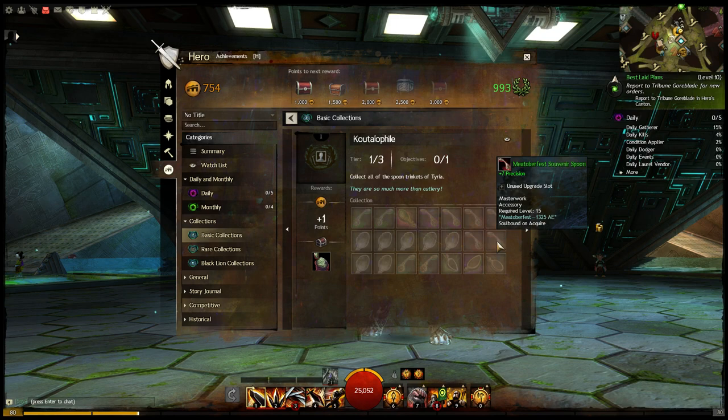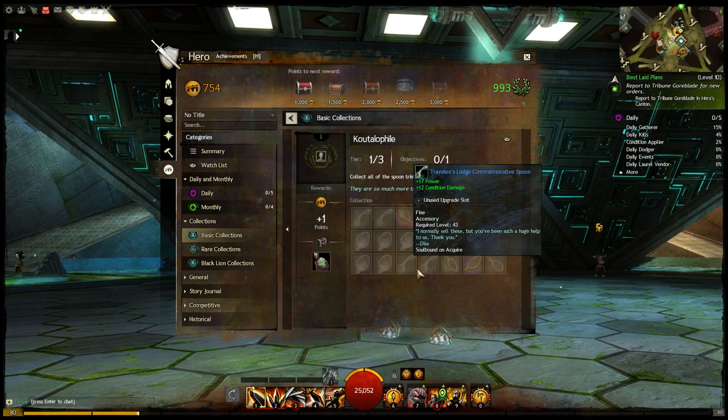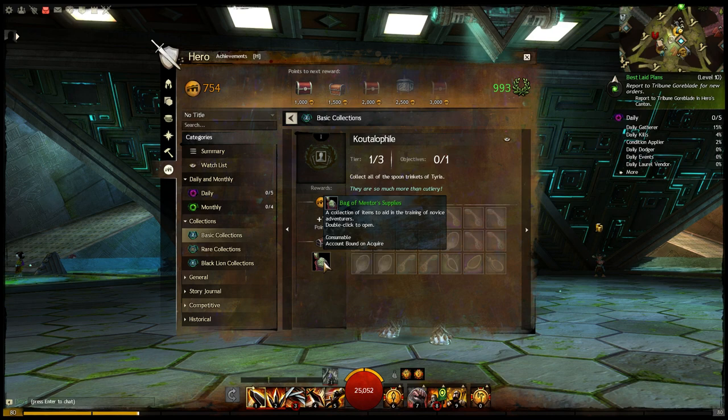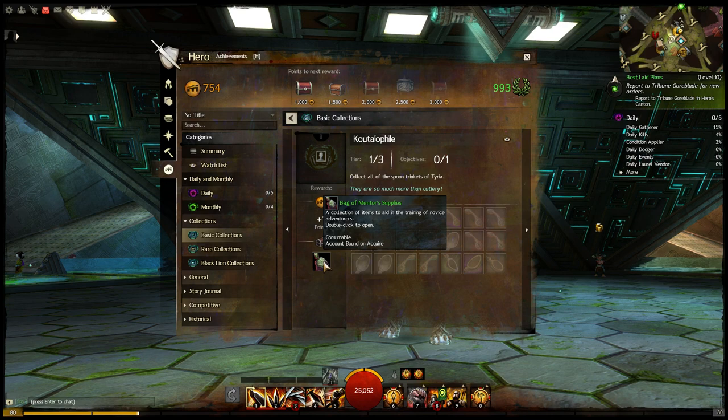This is the Spoon one — I kind of highlighted this one in the patch preview video. To unlock this Spoon collection, you're going to go to an NPC in the Grand Piazza of Lion's Arch, talk to him, and he will unlock this one. It contains a variety of different spoons, and you will get a bag of Mentor supplies if you do the spoon collection.